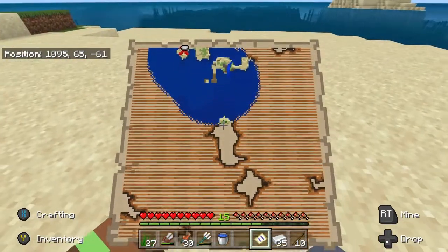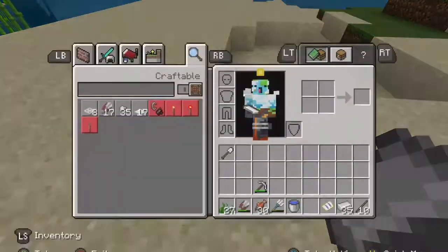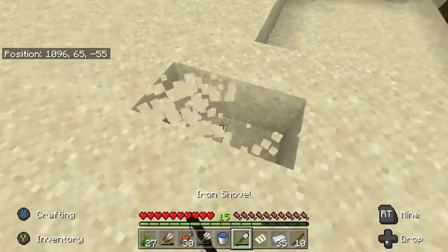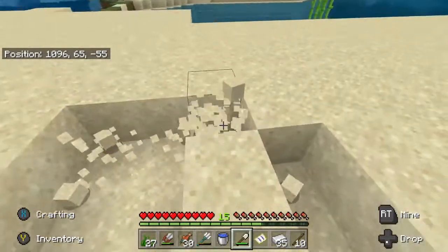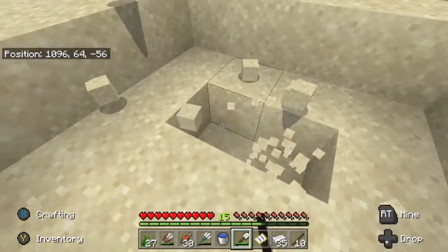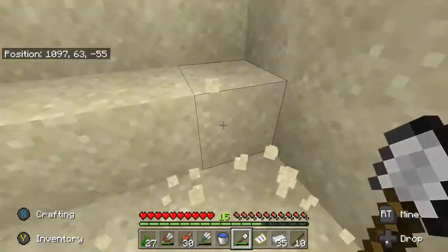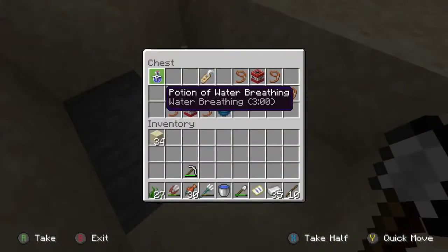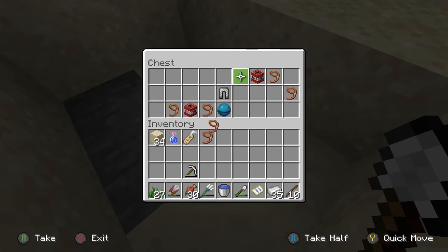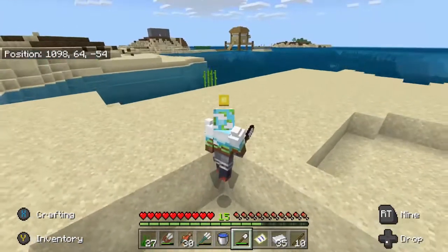Hello treasure! It should be around here somewhere, right, let's have a look. What do we get — water breathing, name tag, loot, delete... some chain leggings, some TNT, and a heart of the sea! Oh boy.